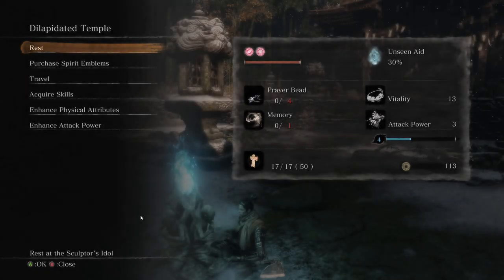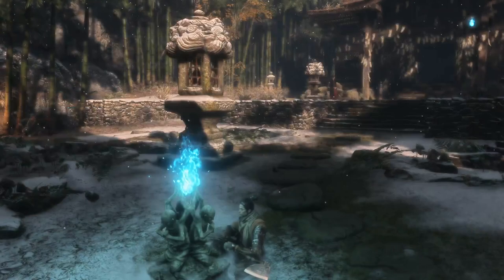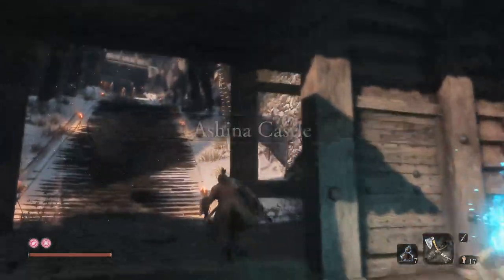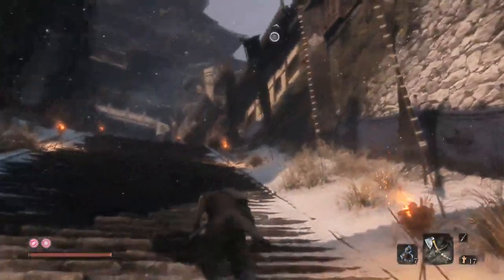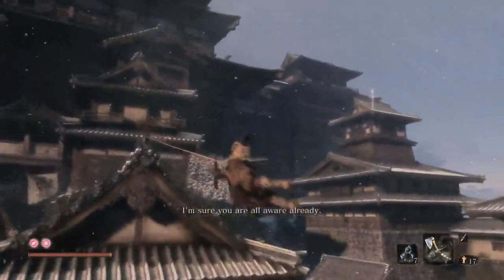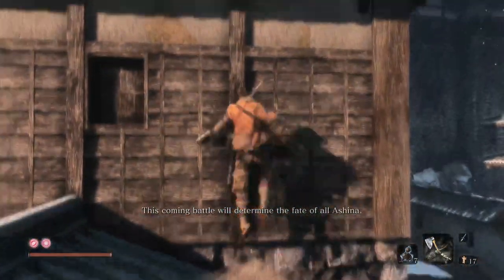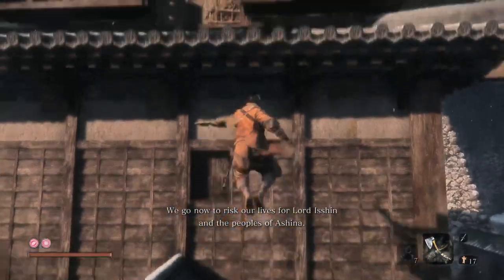Welcome back to Sekiro the Ultimate Guide — today it is Ashina Reservoir. This is going to be a very important part for a lot of people because there exists a boss in this area that is just so difficult. But before we do that, we are going to do the boss that we missed out in the Ashina Castle part of the game, because now you've gotten as many upgrades as you're going to have at this point, so you might as well just get this guy done.